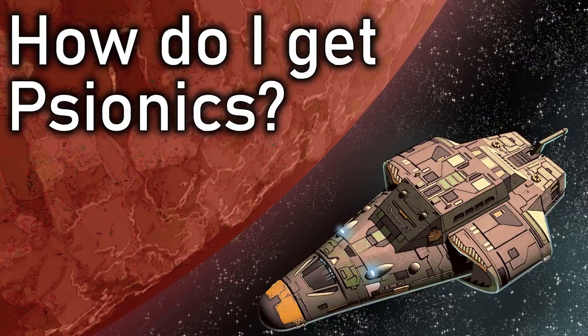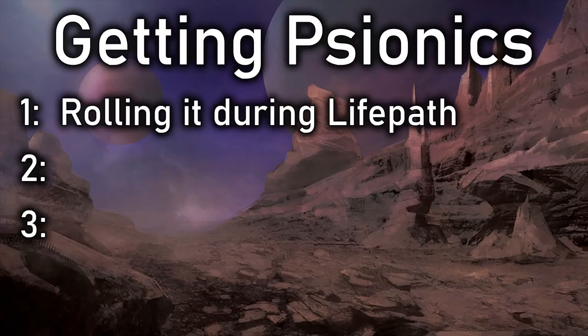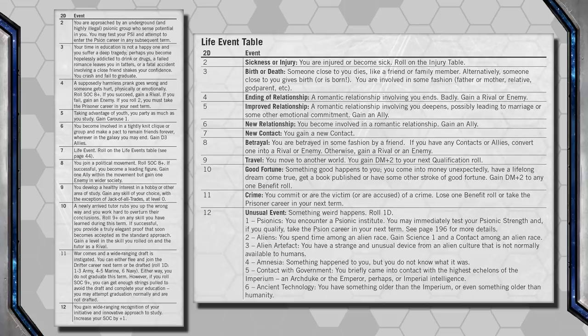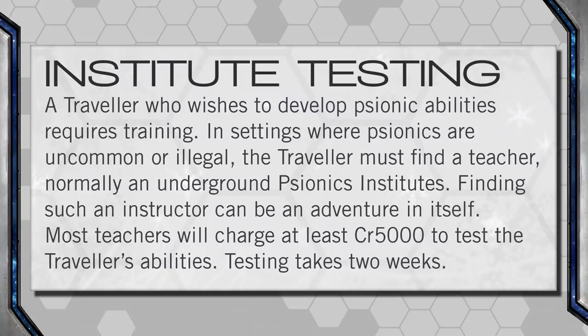How do I get Psionics? For Player Characters, Psionic powers can be attained, providing the Game Master allows Psionics, in several different ways. The Big Three are: Life Path — during the character creation process, there are moments, either during the Pre-Career Education or on the Life Events Table which can happen during any term, that a character might awaken their Psionic potential. Finding a Teacher — once the game has begun, a character might stumble across or search out a Psionic Teacher. How easy or difficult that is, is up to the Game Master.